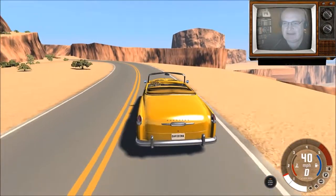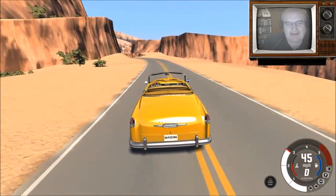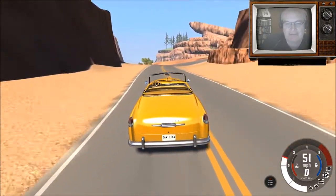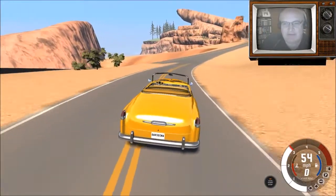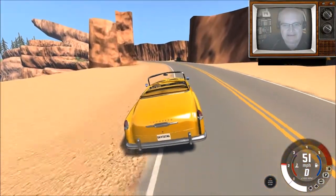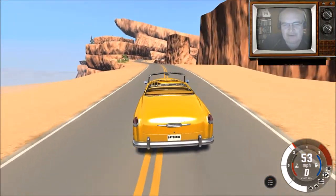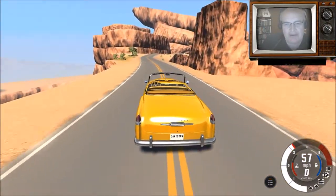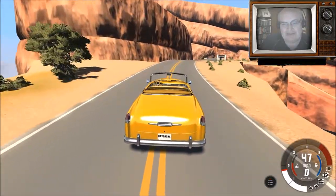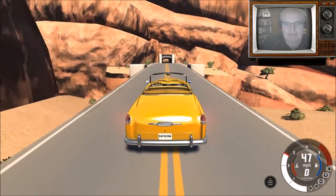You can sort of see into the canyon as you look off to the sides — it's very cool. But that's not really the best thing about the map. The best thing about the map is something we've already passed over, and that is this bridge, which is unlike any other bridge I have seen anyone make in the game. What's so special about this bridge?